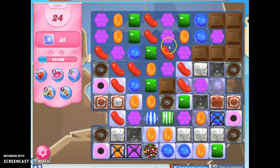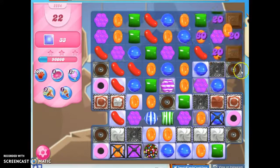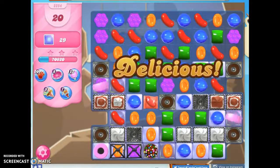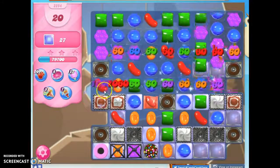So close with all that. Let's take out chocolate, concentrate the colors, get rid of some of this so I can make some things down here. We're going to set off the coconut wheels and hope they go the right direction. That one did. That one, not so much.